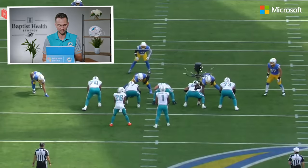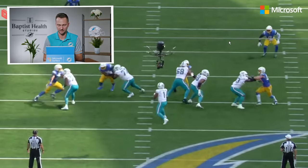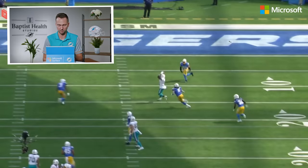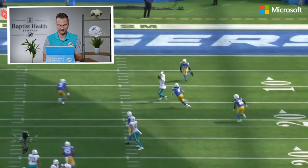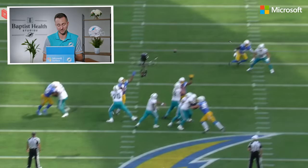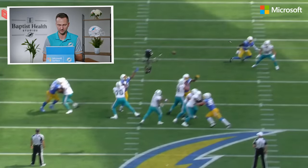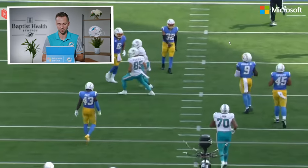Looking at the other angle, you see Tua sends Ahmed in motion, the linebacker drifting out wide, and here comes the decision — throwing the football right now. This angle gives you a better appreciation of the accuracy: right on the helmet, right in stride. That's how you create yards after the catch after manipulating the defense with your eyes and body position to create that space. The accuracy puts Tyreek in a spot to run big after the catch — right on the money, right in stride, big play down to the red zone. The Dolphins would score later on that drive.